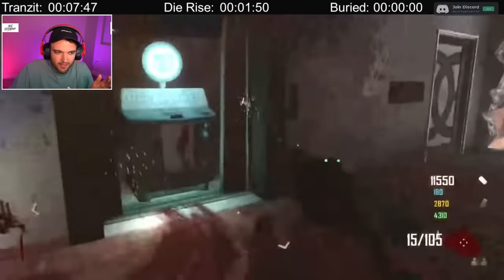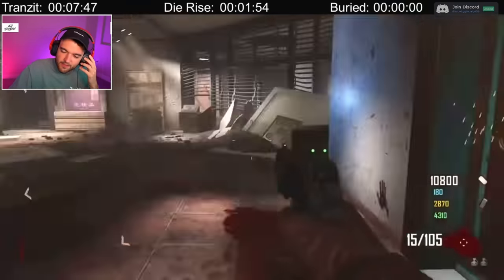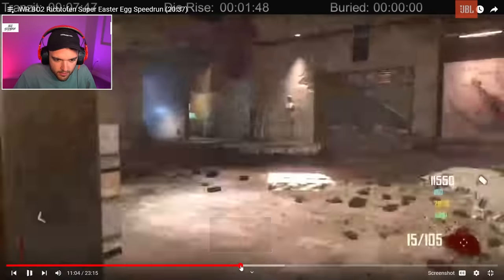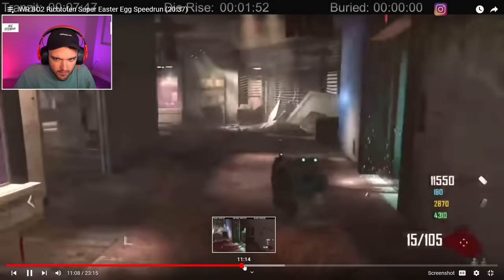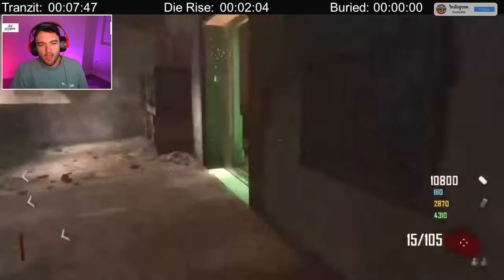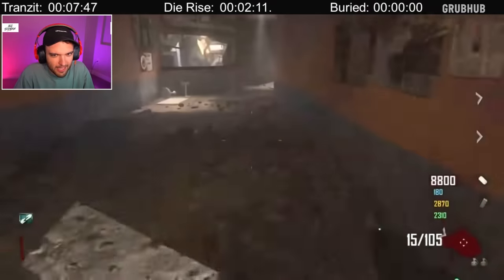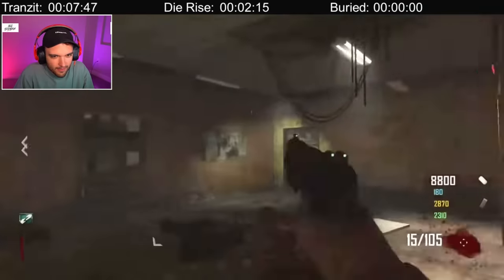They ran themselves all the way over the entire map already, and then they're going to have the Trample Steam built, which is required for both parts of the Easter egg — both Richtofen and Maxis. They're going to be standing on top of these little symbols. He's waiting for the elevator to go down. He's going to go ahead and purchase Who's Who. I'm actually really curious how Who's Who helps with the speedrun of this Easter egg.